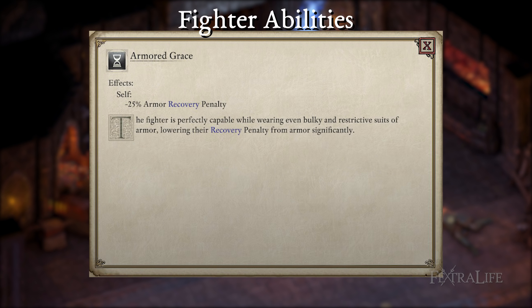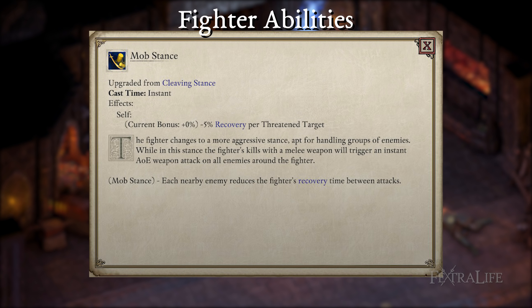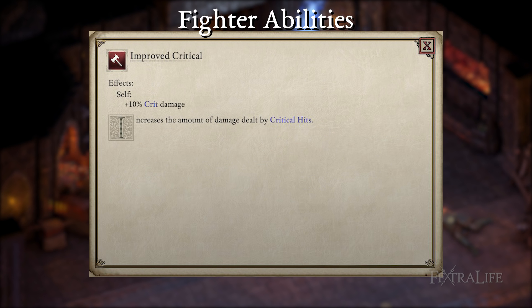Armored Grace — this ability will reduce the penalty you take from wearing armor, making a minus 35% recovery time armor piece only give minus 10% instead, which is great. You can either upgrade to full plate at this point or enjoy the benefits of faster attacks. Weapon Specialization — with this ability you gain a flat increase to proficient weapon damage; it's one of the few ways we can increase weapon damage so we take it. Mob Stance — this upgrade of Cleaving Stance reduces your recovery time by 5% for each enemy around you, significantly boosting your overall attack speed. Improved Critical — this passive further boosts your crit hit damage and is one of the few ways we can boost weapon damage, so we pick it up.